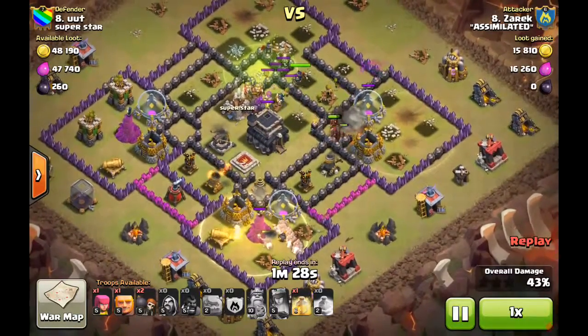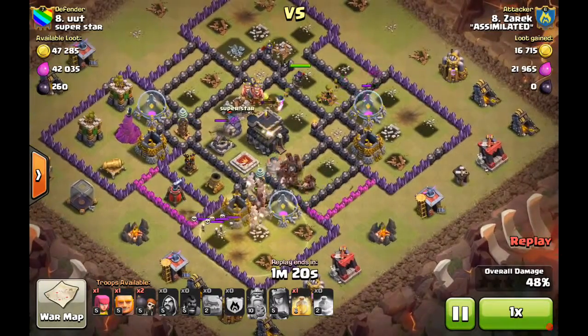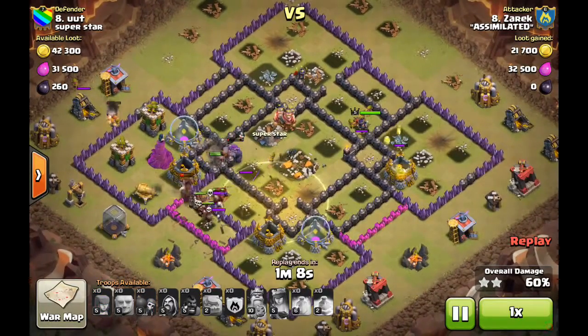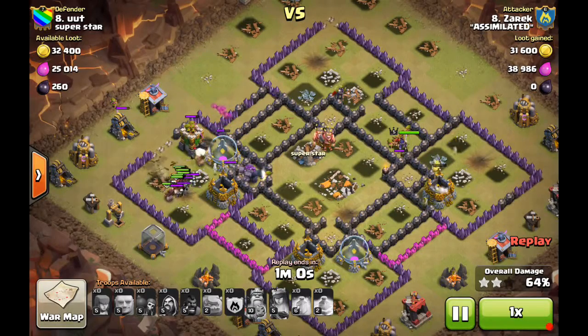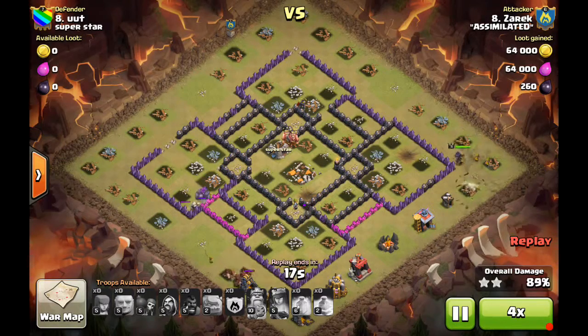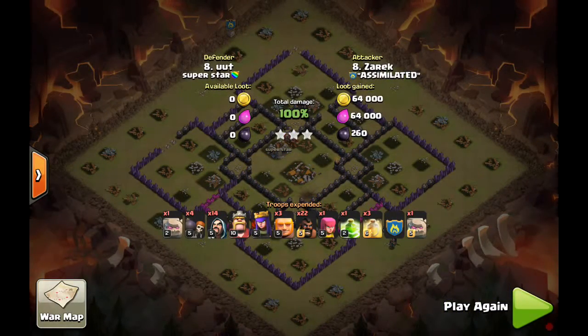They continue to tank and take out defenses while the hogs work their way in on the corners. He goes ahead and pre-heals with that Giant Bomb so those hogs live through, working around the base in a clockwise fashion — dropping little pockets of hogs into those four corners. That's the susceptibility of these four-square corner bases: you can split the base into sections and attack each one individually. The hogs meet up, he drops the giant for distraction, the golem tanks the archer towers letting the hogs work. All defenses go down, it's just cleanup mode — still got his max clan castle golem running around at full health. Really nice job there on that common internet base.